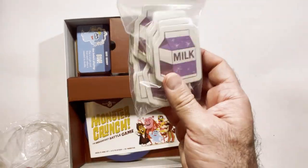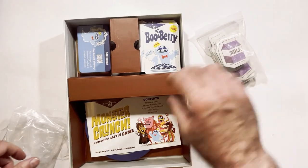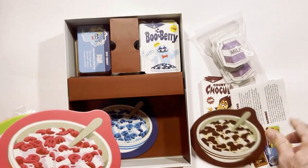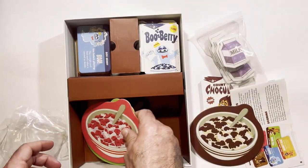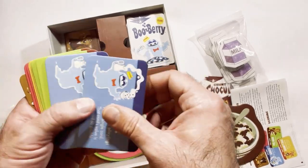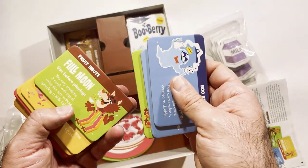You'll have these milk tokens to come into play, which you do kind of like bidding with. You will have your cereal bowl. I have Count Chocula, so you have the other ones as well. And then your power cards.